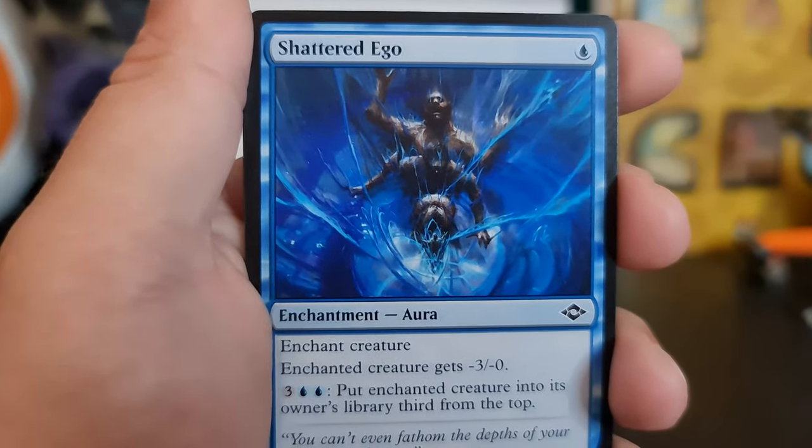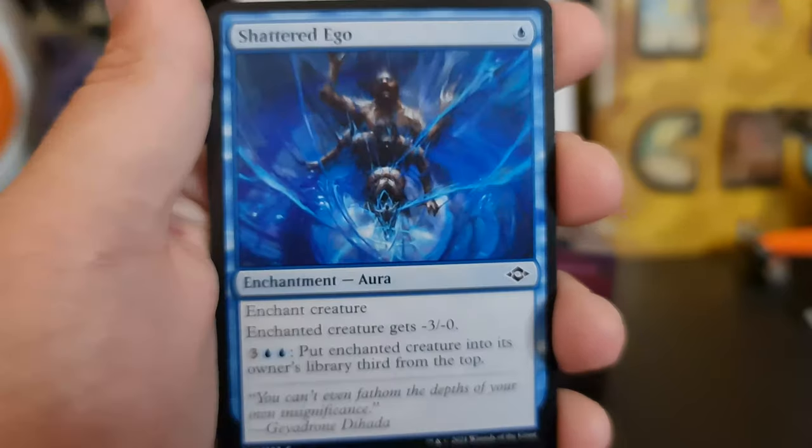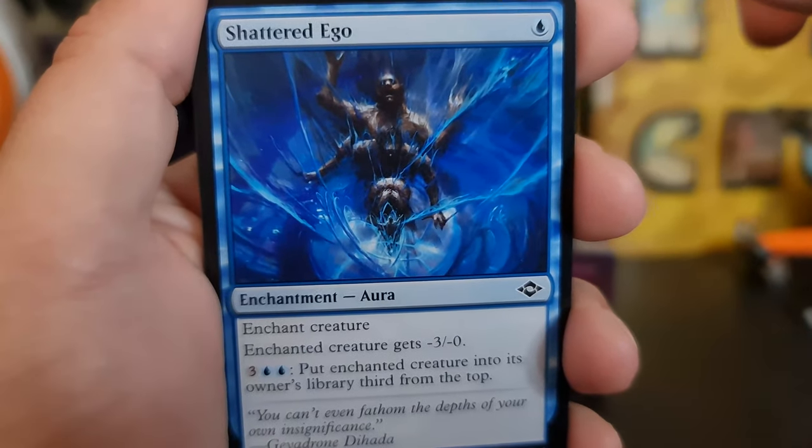Deepwood Denizen, more Shattered Ego — have I done something wrong, Wizards? Please.